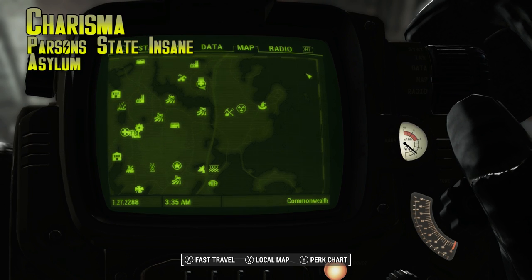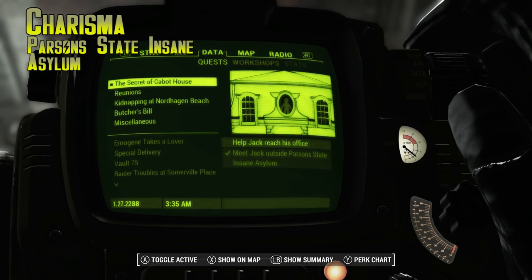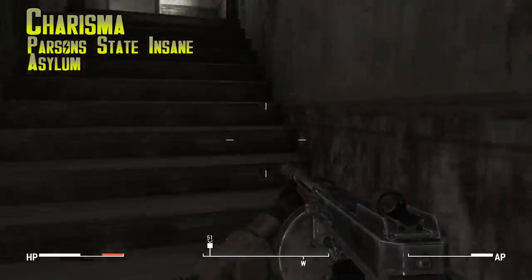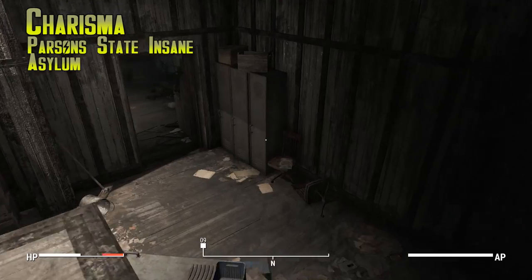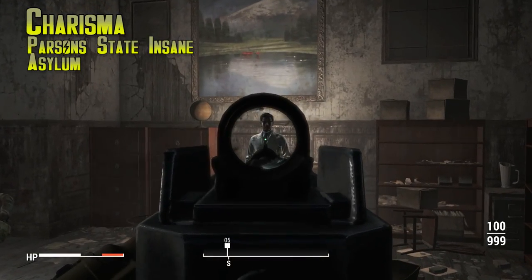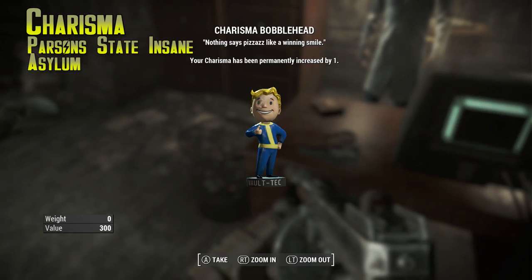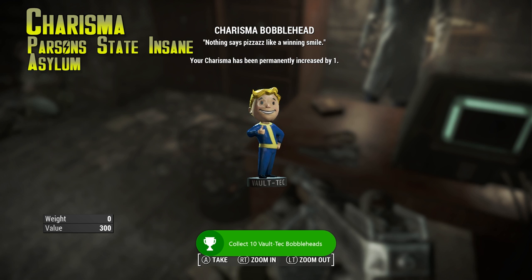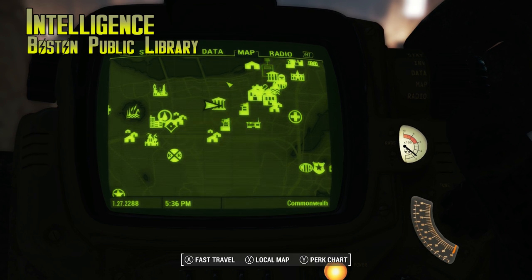Charisma is a tough one — it's in the Parsons State Insane Asylum. The only time you can get it is during the mission 'The Secret of Cabot House,' because otherwise the asylum is locked. To start the series of missions leading to this, go to the insane asylum, kill all the guards out front, then run into a dude named Edward Deegan who spawns in Diamond City, Bunker Hill, or Goodneighbor. Start the missions and you'll find the Charisma bobblehead on Jack's desk during this part of the mission.